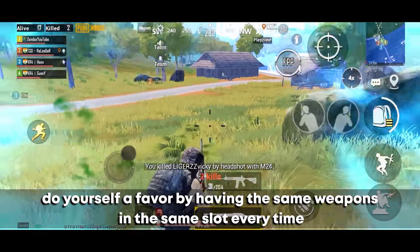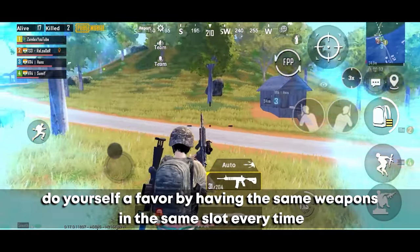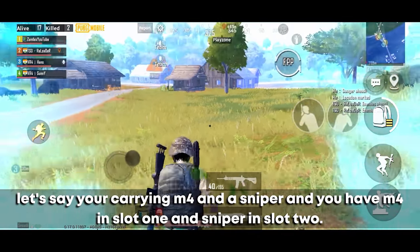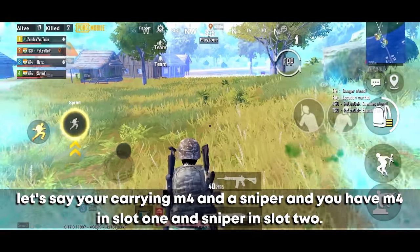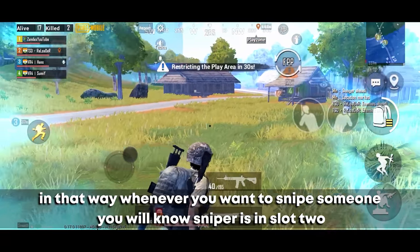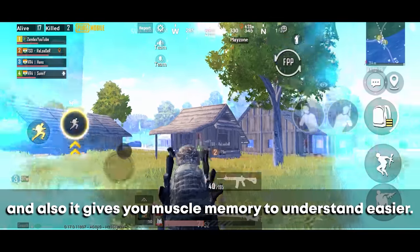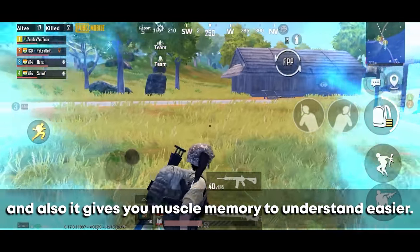Do yourself a favor by keeping the same weapons in the same slots every time. For example, keep your M416 in slot 1 and your sniper in slot 2. That way, whenever you want to snipe you'll automatically know which slot it's in, and it gives you muscle memory for faster switching.